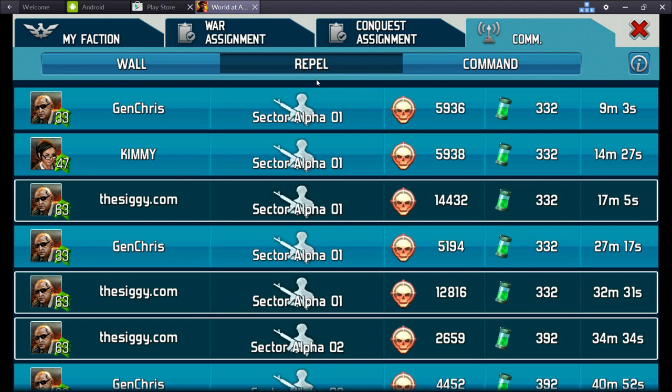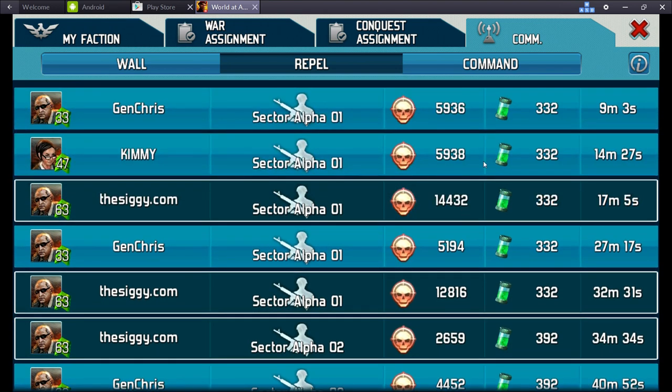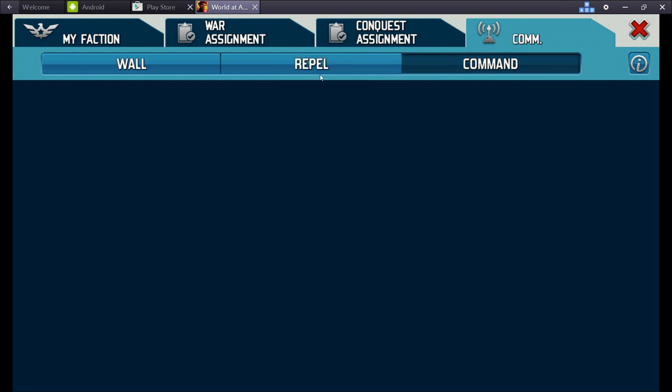I didn't see this yesterday — Repel. These are the equivalent of our battles, and what we've done is we've repelled different attacks. The Command tab is still blank.